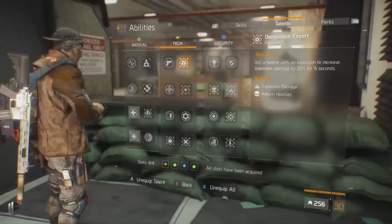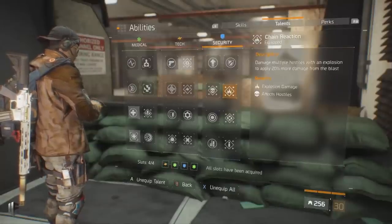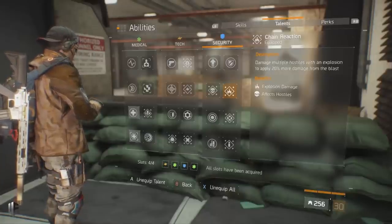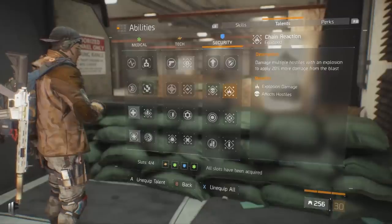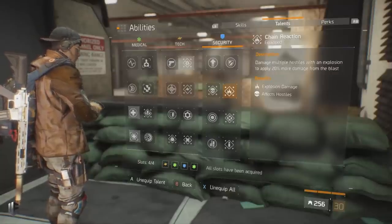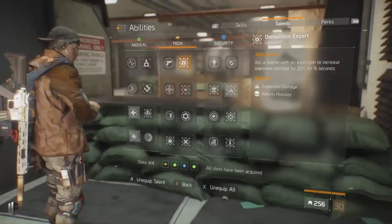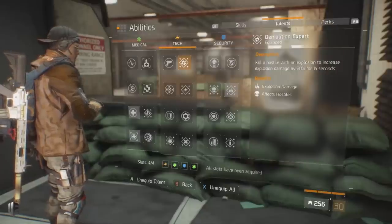The grenades' base damage and scaling will allow them to kill a downed agent in one grenade. Since you're using Final Measure to diffuse and dish grenades back out, you'll frequently proc Demolition Expert, increasing the damage of consecutive grenades by 20% for 15 seconds — sometimes nearly one-shotting enemy agents. Chain Reaction: damage multiple hostiles with an explosion to apply 20% more damage from the blast. Enemy squads often group up triaging each other, so landing grenades on two to four targets combined with 20% increased damage on top of high base numbers is devastating. Having Chain Reaction and Demolition Expert active simultaneously and throwing a frag grenade can nearly wipe an entire enemy team.